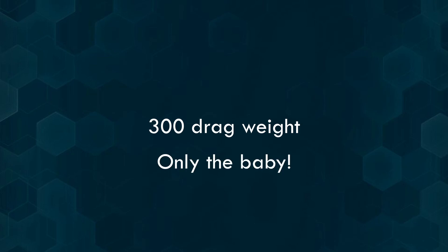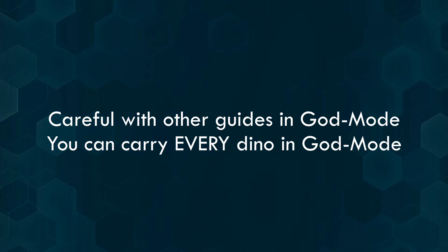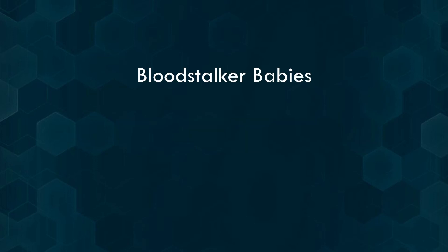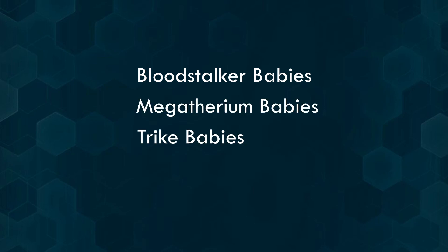Keep in mind this guide is not made in god mode and on 1x taming rates. In god mode you can drag all kinds of animals no matter their weight, but as a normal player you are limited — you can only drag smaller animals. I tried it with Bloodstalker babies and it worked just fine, but a little bit more convenient are either Megatherium babies or Trike babies. Since Trike lay eggs, this might be the best solution for you. Just hatch a few and bring them in cryo with you.